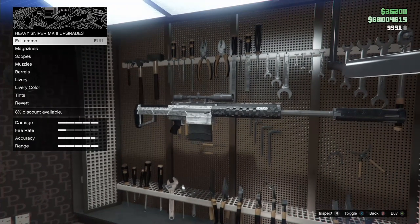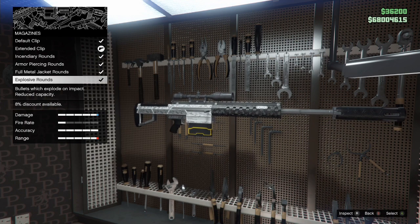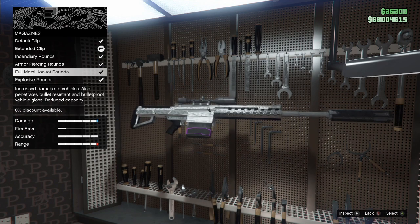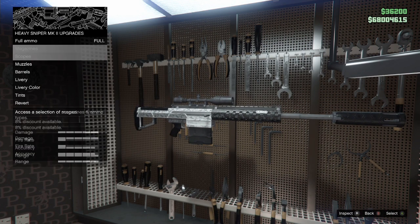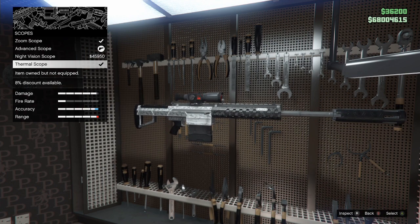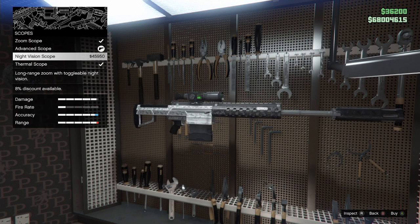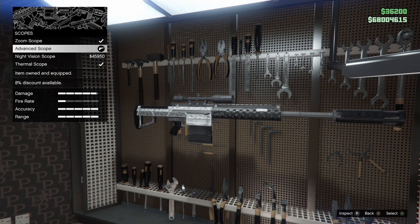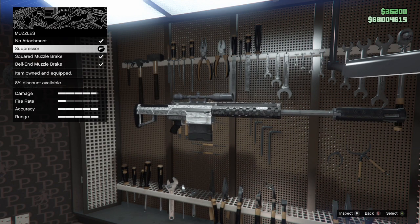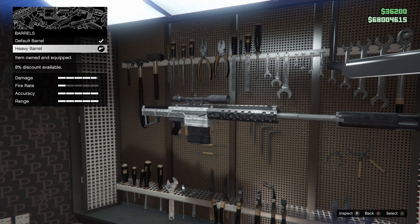Now the final weapon — the Sniper Rifle Mark II. For magazines, I prefer the extended clip as it has a lot more ammo. I've tried other ammo types including explosive rounds, but I find myself getting more one-shot kills on online players with the extended clip or armor piercing rounds. For scopes, I use the advanced scope. I used to use the thermal scope a lot, but since quad lenses came out you can replicate that effect anyway. For muzzles, I use the suppressor — I think it sounds better and I've noticed I get more one-shot kills with it. The suppressor doesn't actually affect damage at all. And the heavy barrel for barrels as always.